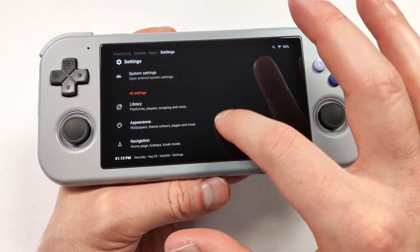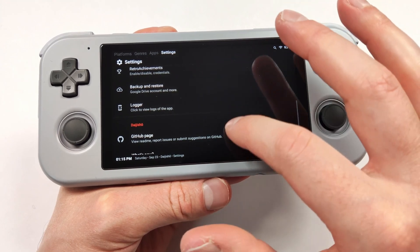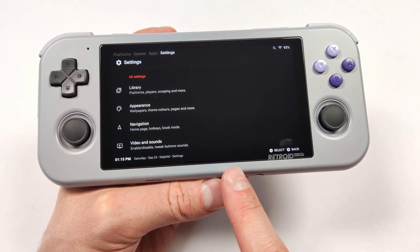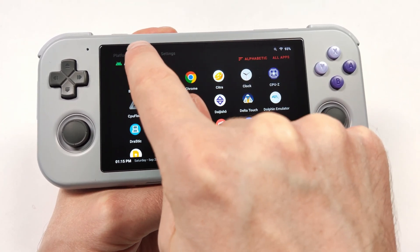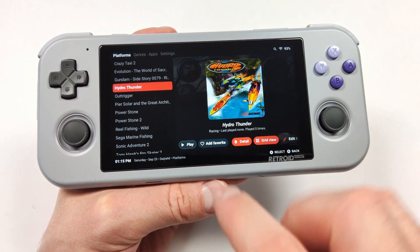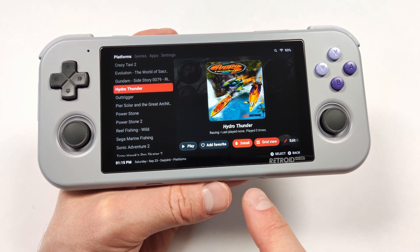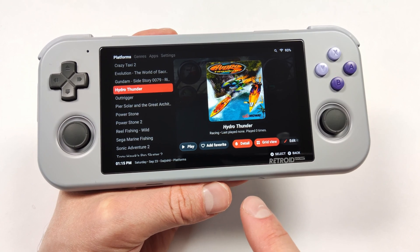However, a lot of these, like Daijisho, have a lot of options and it can be a little overwhelming at first. So what happens if you want a front end like this but without all the clutter and different options? Well, luckily there's actually a new one that just released. Today we're going to take a look at a brand new front end that you've probably never heard of before.